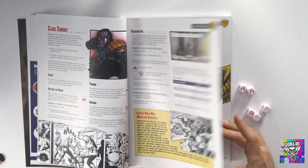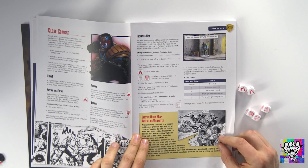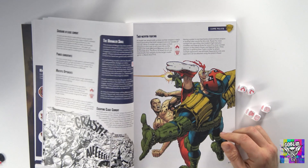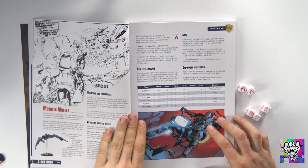Close combat rules appear to have been tidied up a little bit — previously they were a little bit confusing. What I haven't been able to find so far is the number of hits you can take per turn. In Strontium Dog, you never used to be able to take more than three wounds in one phase, but that doesn't seem to be here at the moment. I'll have a more thorough look through the rulebook to see if I can find that.